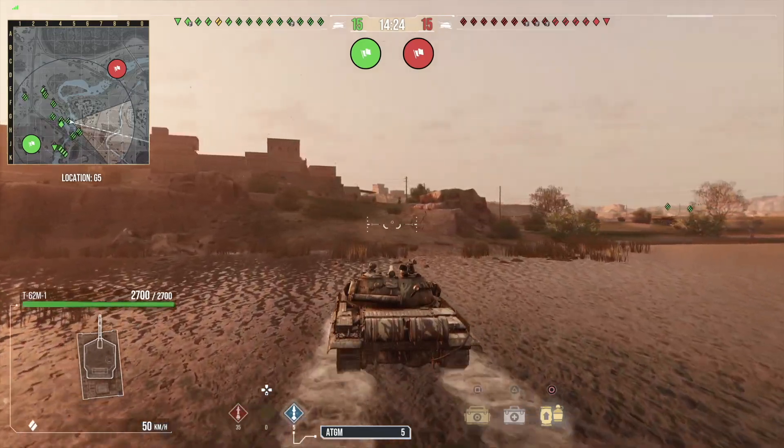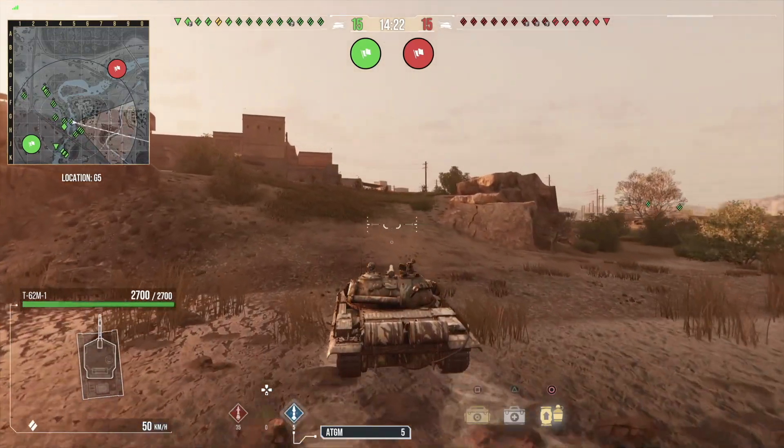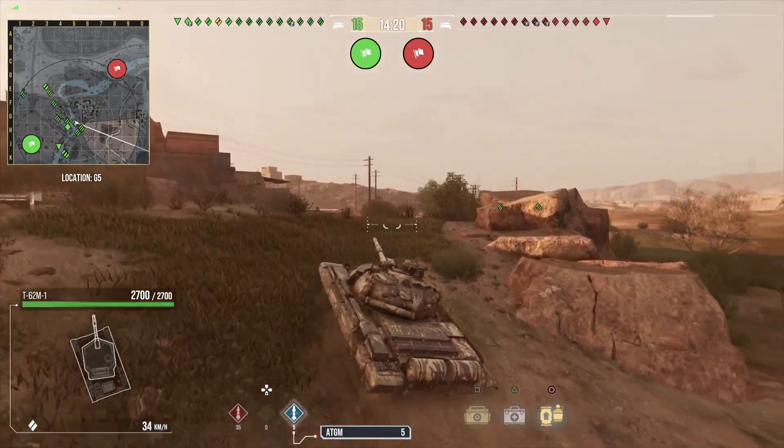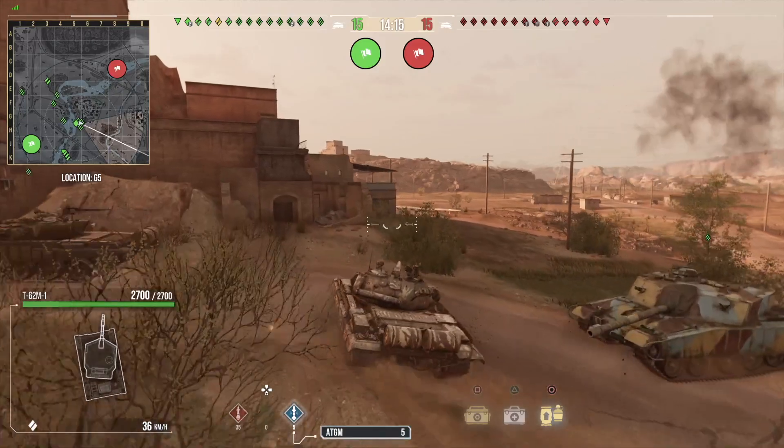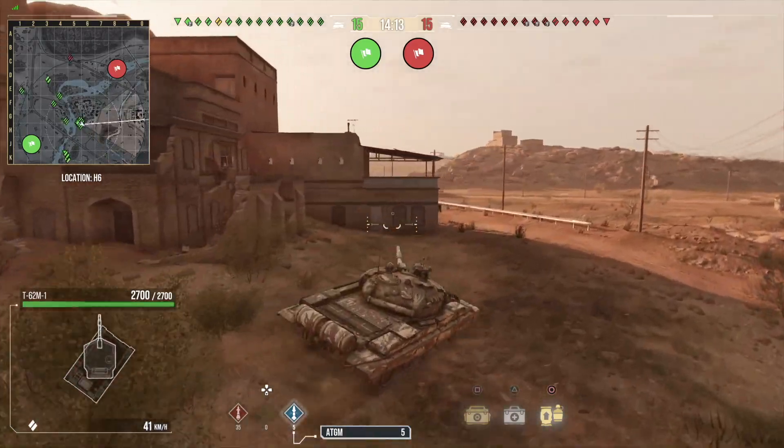ATGMs — they are an interesting problem to have. Strictly speaking, they've got 550mm of penetration on those shells and 730 alpha.